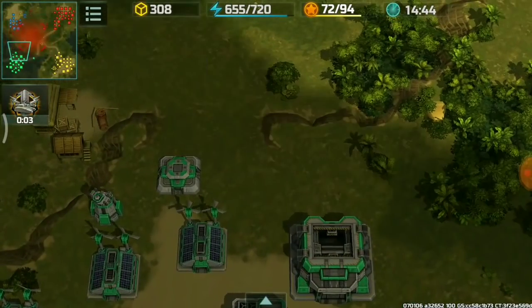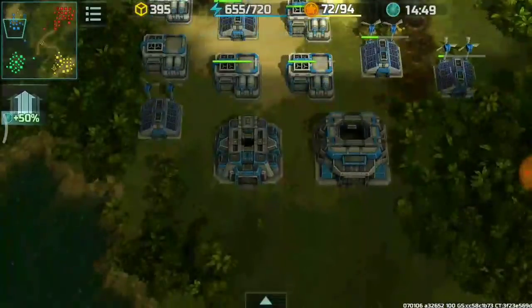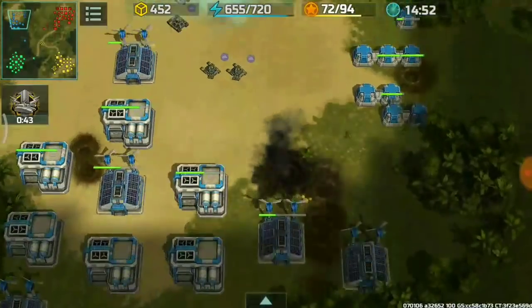The green player is sending a typhoon but it's too far away. Nice hit on the construction yard — no more HQ on either side of their bases.